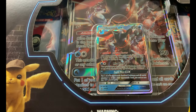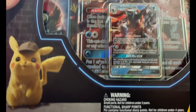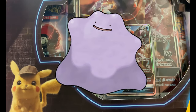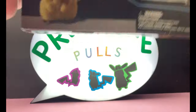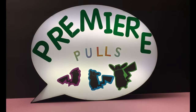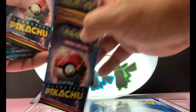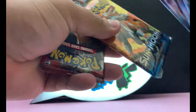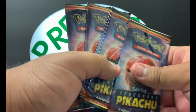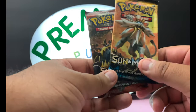We are going to get started with the Greninja GX box because I want to see what we have in here. I'm still trying to get that Ditto, so hopefully we get that Ditto and I will finally complete the set. Alright, let's go! We have one, two, three, four, five packs of Detective Pikachu — I just need one card from that set and we're golden.